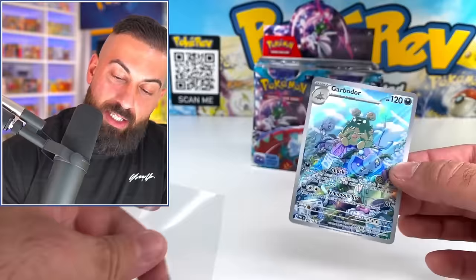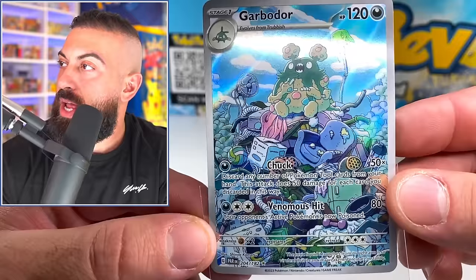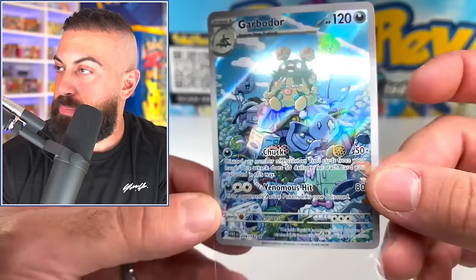Garbodor is literally sitting on a pile of trash at like the dump - there's a couch, a bed, a washing machine, a volleyball, a dumbbell, a fan, and he's got a little lamp. Like that's his bedroom, my boy is chilling. Let's keep going on box number two.